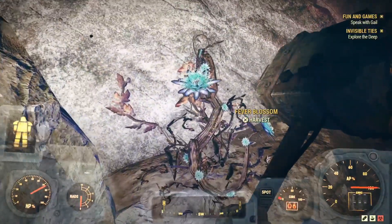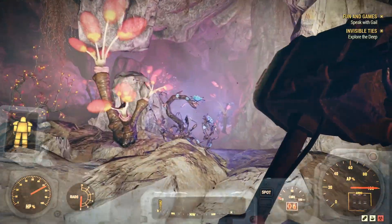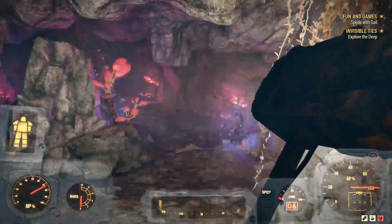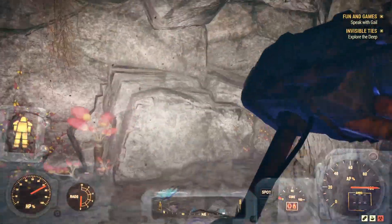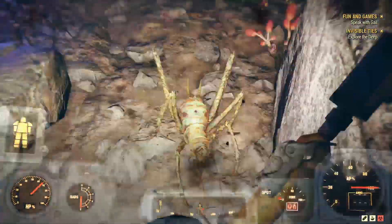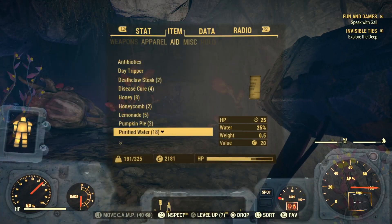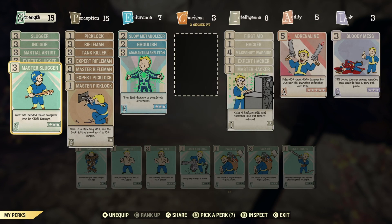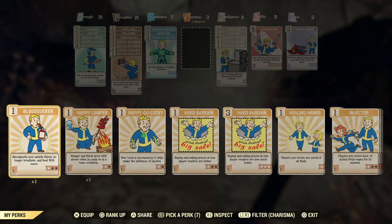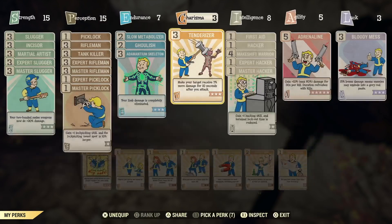They've got these fever blossoms all over the place, so if we ever need to grab one just to figure out what it does, we can always just come back here. Ooh, starlight creeper - man this is seriously cool! Cave cricket, get out of here! I feel like I've got some things messed up in my build - yeah we don't even have anything in charisma. Well that's no bueno, let's get tenderizer put on there.